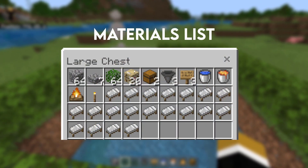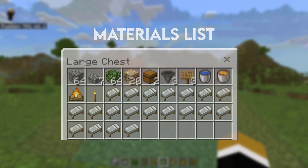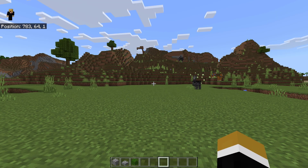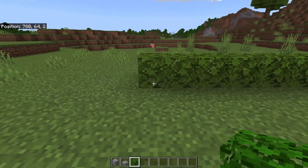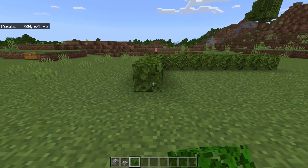Let's build the easiest iron farm for Minecraft Bedrock 1.19. The first thing you're going to do is find an area to build the farm in, then make sure you're at least 150 blocks away from all other villages and villagers.